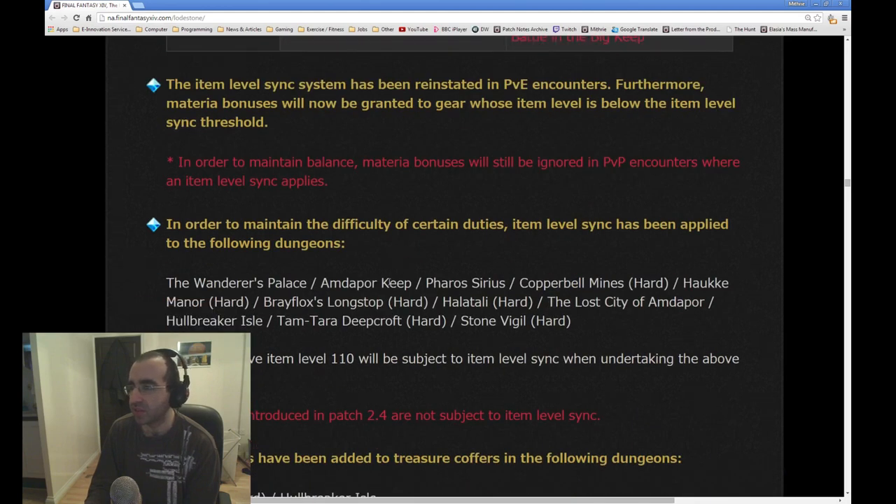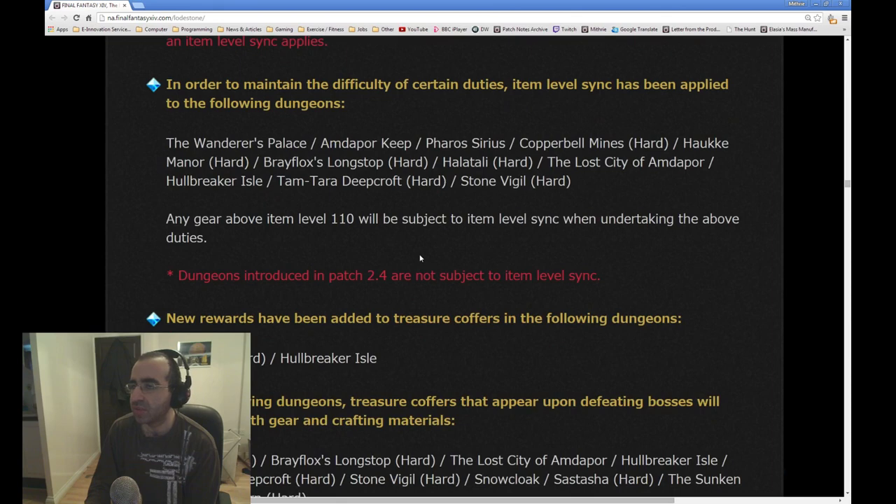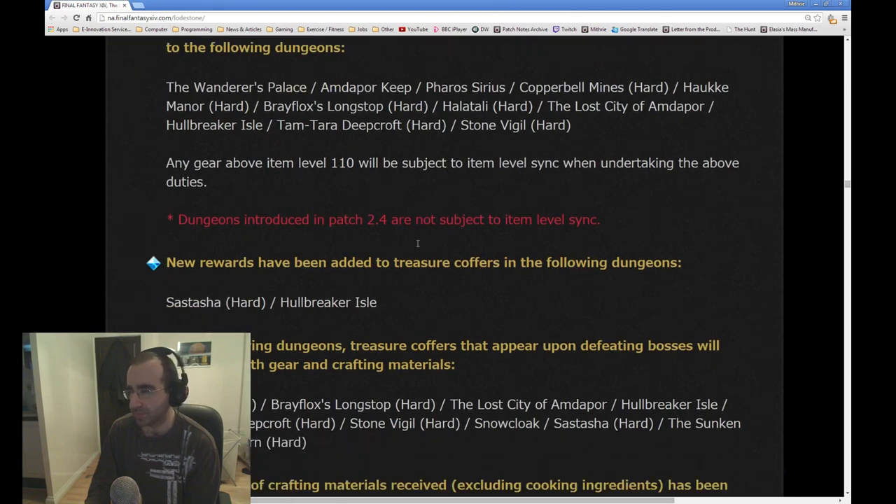The item level sync system has been reinstated in PvE encounters. Furthermore, material bonuses will now be granted to gear whose item level is below the item level sync threshold. Material bonuses will be ignored in PvP encounters where an item level sync applies. In order to maintain the difficulty of certain duties, item level sync has been applied to certain dungeons. These are mostly old dungeons from 2.3 or older. Any gear above item level 110 will be subject to item level sync when undertaking those duties. The reason they do that is to make sure that you actually enjoy the fight — there's no point doing them if you're going to blitz through them in about 4 minutes.